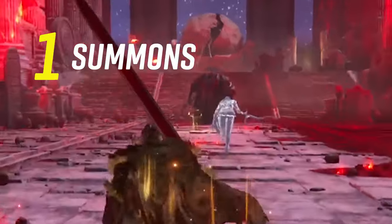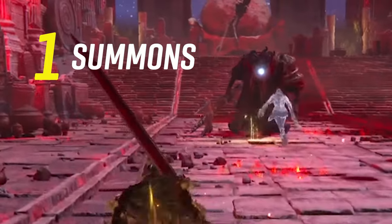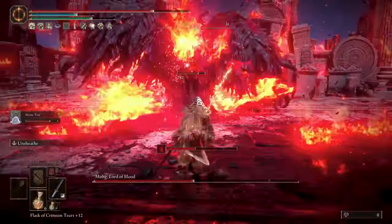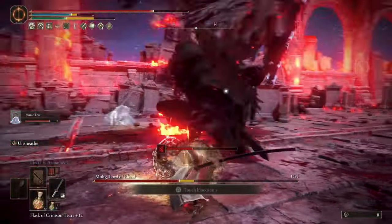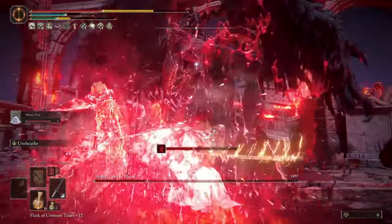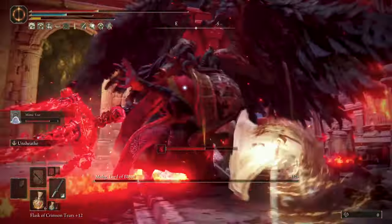Number one: always use a summon like a Mimic Tear or the Black Knife Tiche, which is a favorite of mine, or even summon a friend. They can tank and take the aggro away from you, leaving Mog open for attacks on his back and also helping you avoid those annoying frontal spear attacks.